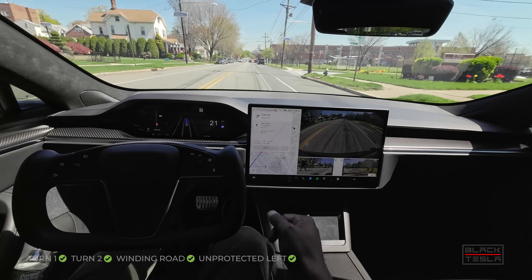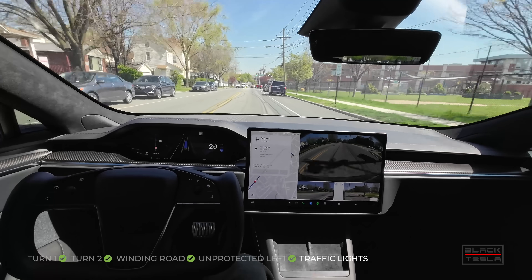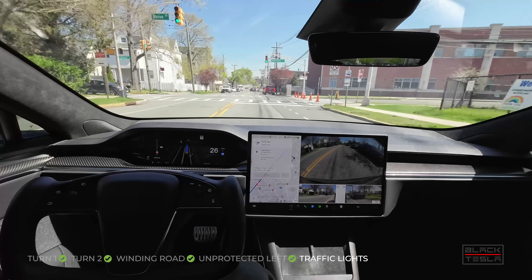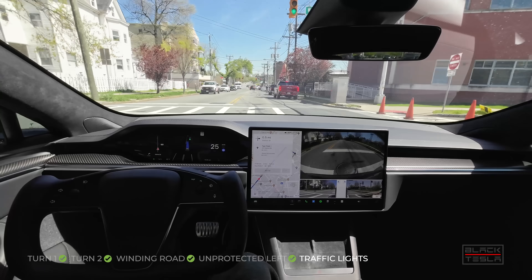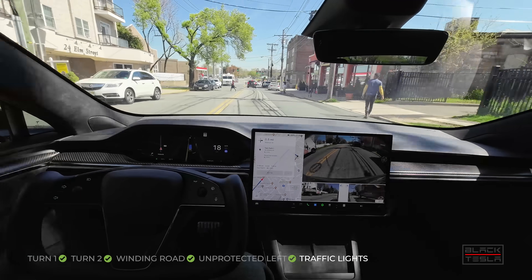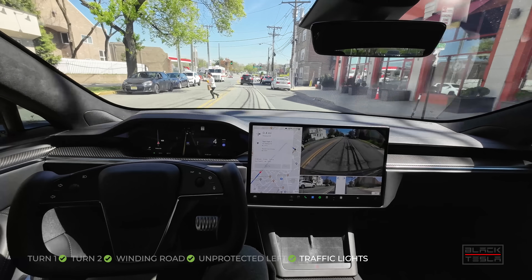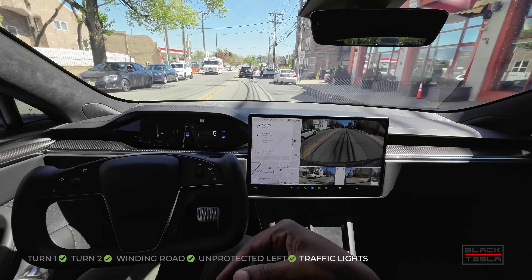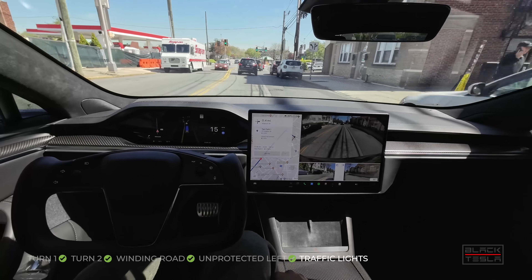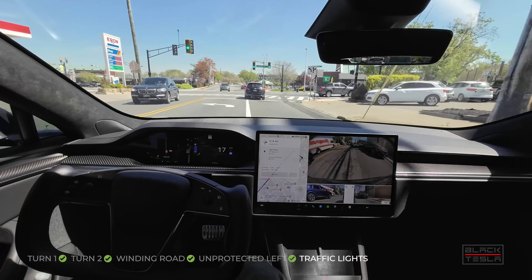Sees the pedestrian — he's waving them on, but he doesn't see it, so waving on doesn't work. But he's not coming, so it's proceeding. Still needs to recognize those hand gestures and non-verbal communication. More pedestrian — slows down nicely for this one, lets them go. Great job. It was still creeping a little bit, which is more human-like behavior. A little bit of creep is okay as long as it's not aggressive.